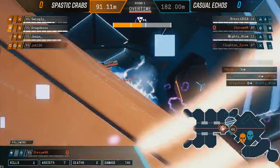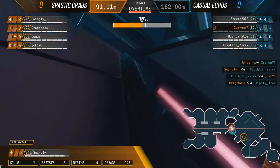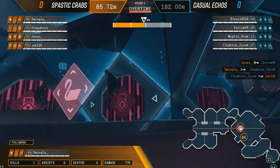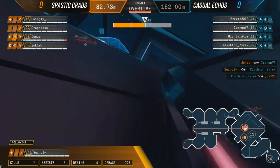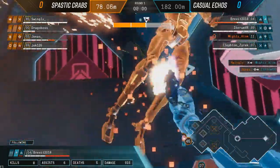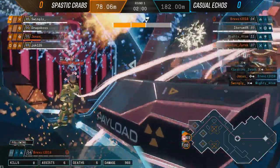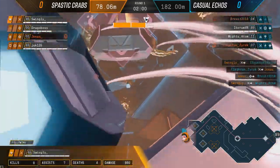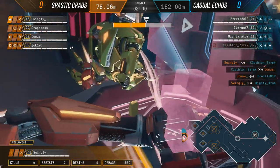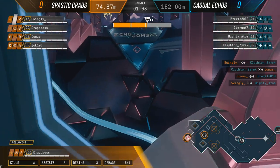They cannot afford to lose a single member. If they fall off the payload they could pull a C9, if you're a fan of other games involving payloads. Mighty Adam brackets around, trying to get on top of the payload to stop it from reaching the last checkpoint, but it does cross that line - they get the extra time on the board. Two minutes left to go, and Casual Echoes is really draining a lot of the clock away from Spastic Crabs.